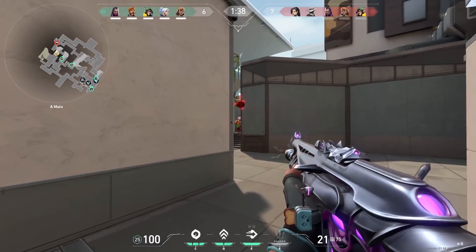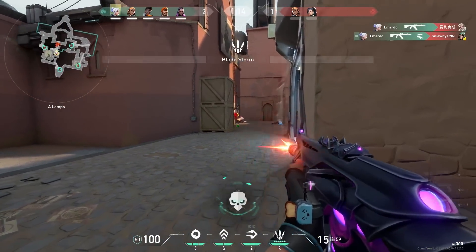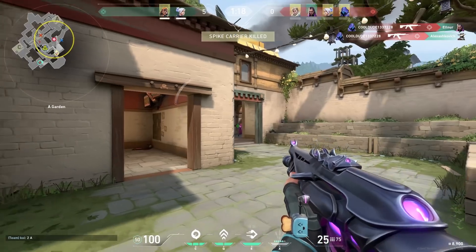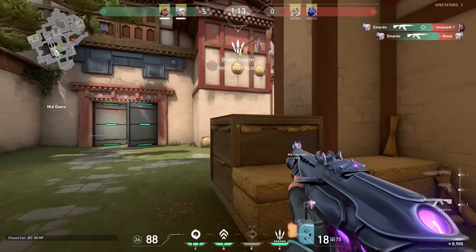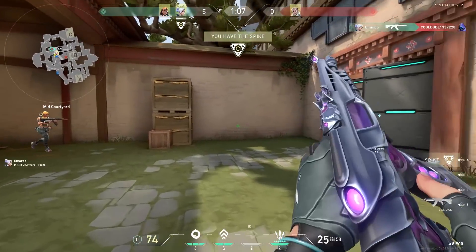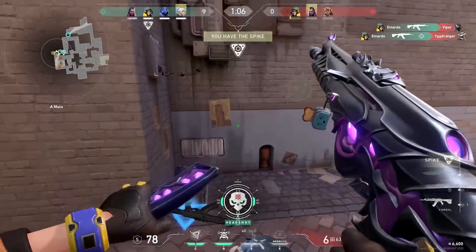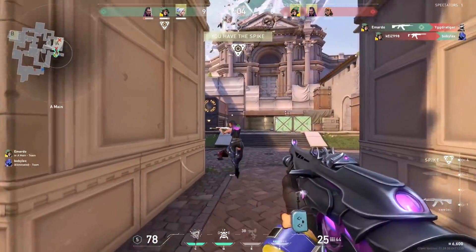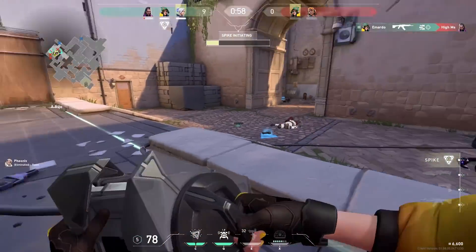At number 3 we have the eco round kills. I'm talking about rounds where the enemy has no guns and you have a Vandal or maybe a Spectre. A good example is the second round — when you win the first round, the enemies are broke, can't afford armor, and most of the time can't even afford a pistol. So when you have a Spectre with full armor you can just run over the enemies. I don't get aces often, but when I do it's most likely because the enemies were eco and I had the better gun.